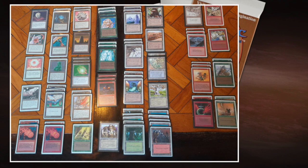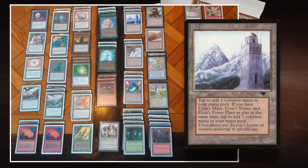Let's start from the start. What does he want to do with this deck? First of all, we've got the Tron lands. So if you've got Urza's Tower, Urza's Mine, and Urza's Power Plant all together in play, the Mine and Power Plant tap for 2 mana instead of 1, and the Tower taps for 3 mana. That means you can generate 7 mana out of those 3 lands.